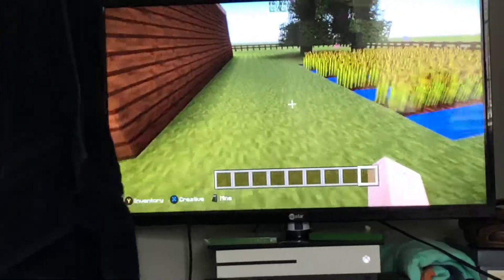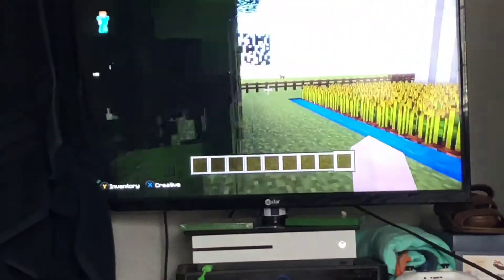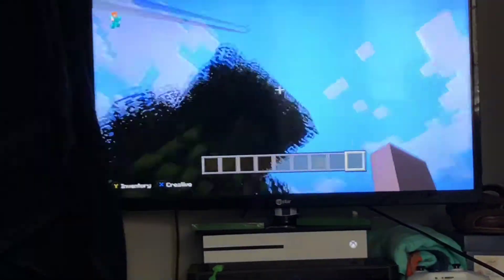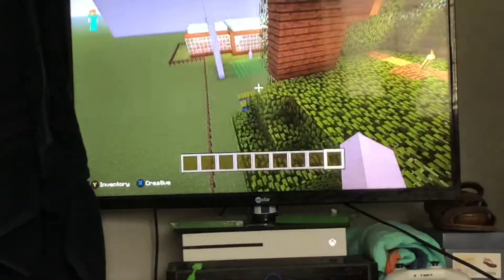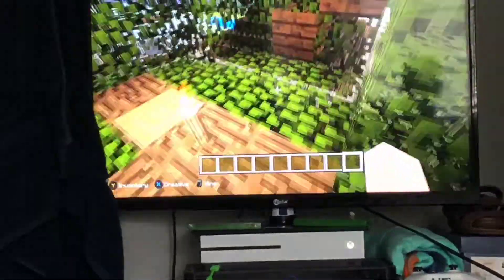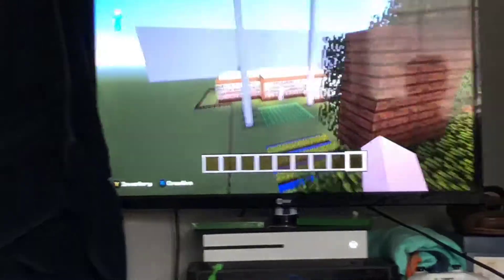So this is my wheat — all of the wheat has grown. This is my tree house. I still have to make an entrance to it. Tree house right up there, nice and cozy. I kind of have to fix it because some of these holes — but it's super hidden.